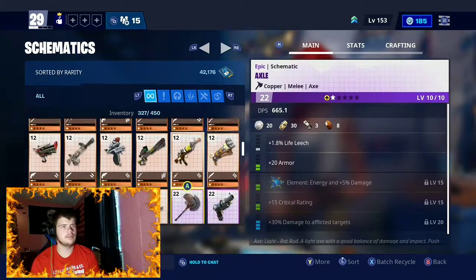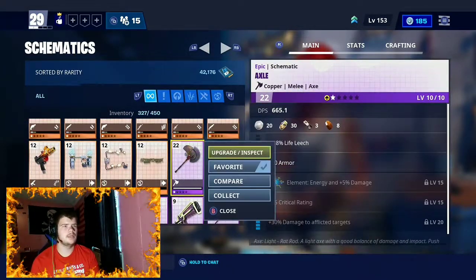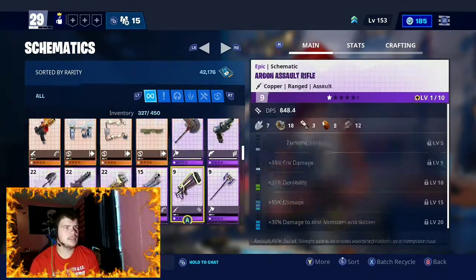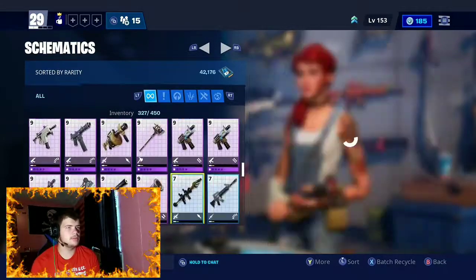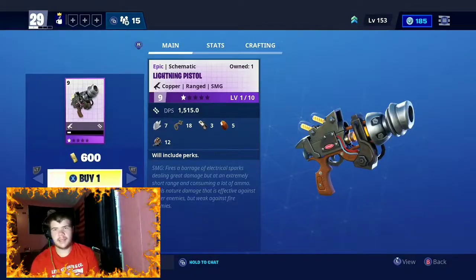I play Save the World, but I just don't know how some stuff works. I think that's it. Anyway, let's go find our lightning pistol. We're back at the store because I could not find the lightning pistol. I looked everywhere. I don't know where it was at. It must be in my collection book or something, so I'll just buy it. We'll buy another one.